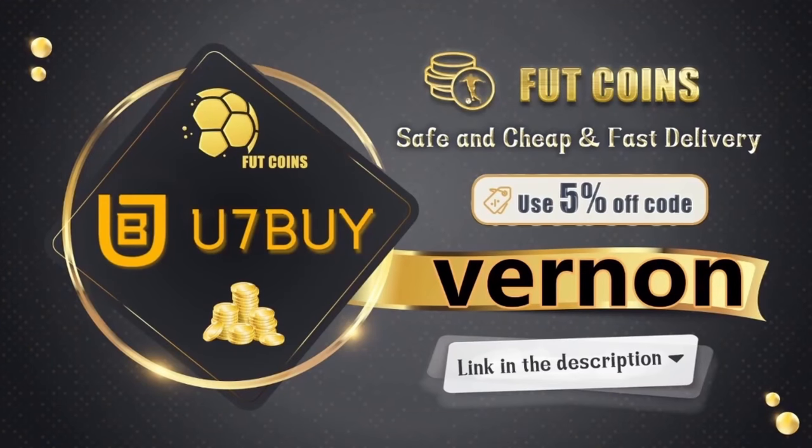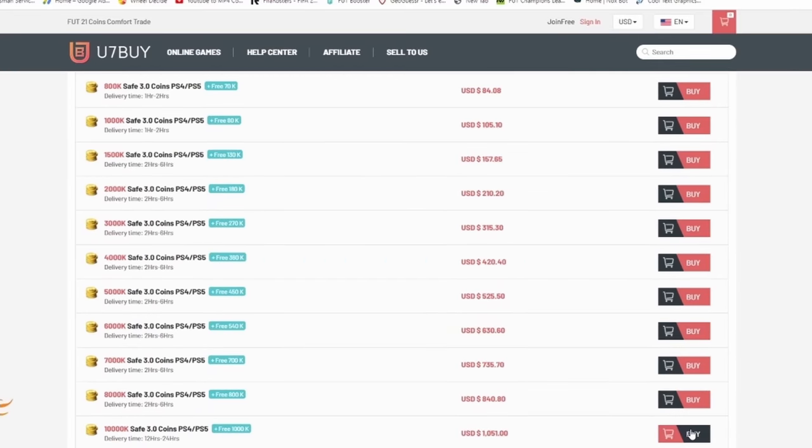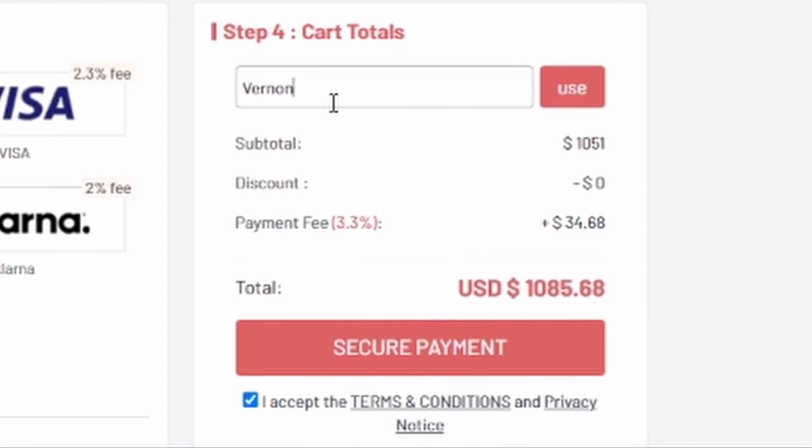If you're looking for some safe, cheap and reliable FIFA 21 coins, look no further - head over to u7buy.com. The link will be in the description. Use code Vernon at the checkout to get yourself a discount off your next order.